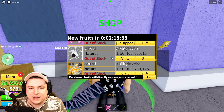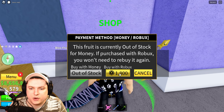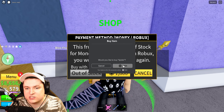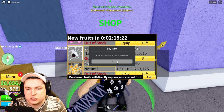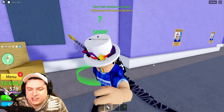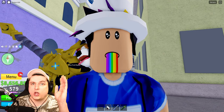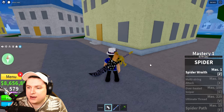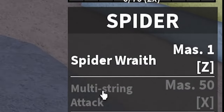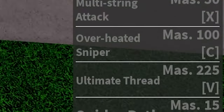Back in the game, we're going to go ahead and grab the Spider Fruit. It is currently out of stock and costs 1.8 Robux. We'll also give away this fruit to you guys, so be sure to stay tuned. The Spider Fruit is equipped — you can see at the bottom we have Spider's Wrath, the Multi-String Attack, the Overheated Sniper, the Ultimate Threat, and Spider's Path, which is only unlocked at level 15.